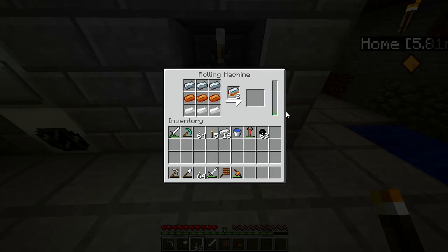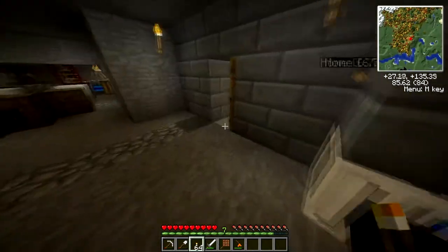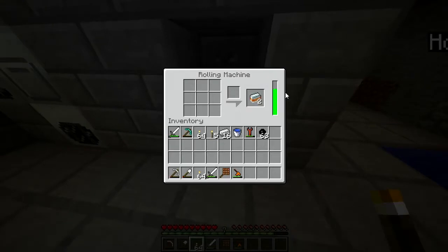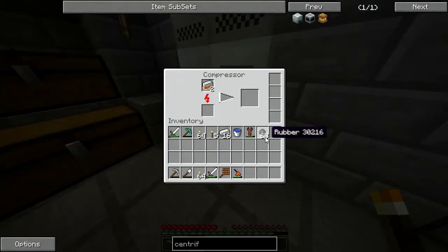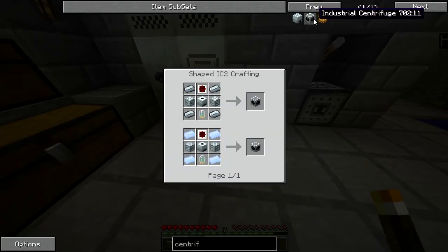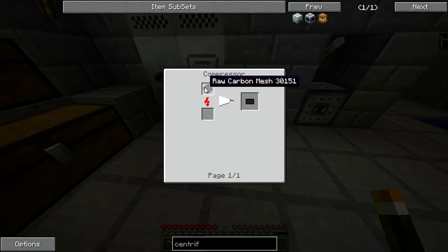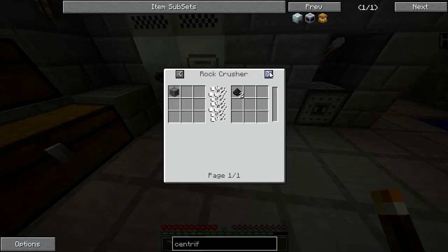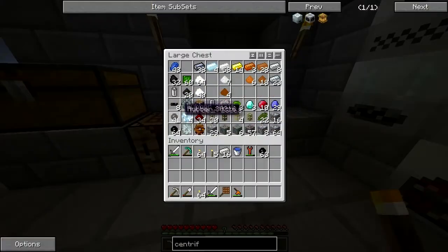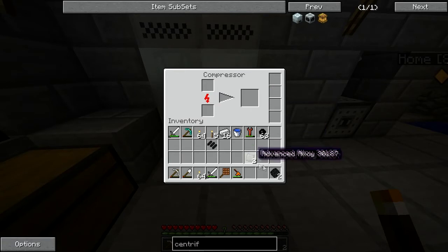I'll go ahead and build that. To charge the battery back up I can just do this, head back here — you can tell it's on — and when it's full I'll turn it off so I'm not wasting energy. I'll throw that in the compressor, and next I'll get these carbon plates. You can press mesh, you get mesh by putting fiber together, and you get fiber from coal dust, which is done by macerating coal.